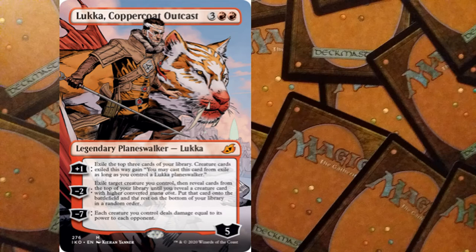This is pretty exciting stuff. The minus seven ultimate isn't that far away considering he starts at five loyalty. The ultimate has each creature you control deal damage equal to its power to each opponent. I'm excited for this especially in Commander — looks like a lot of fun. But the question is: do you prefer this card or Vivian?